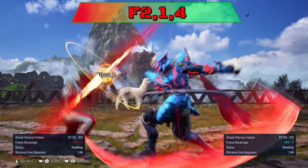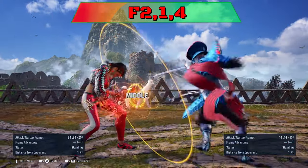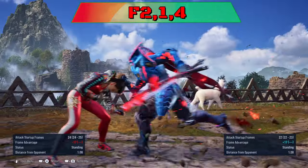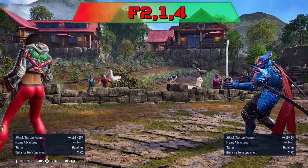4-2-1-4: the first two hits are minus 10. The last hit is minus 14 for a 14-frame free punish. The beginning string can be sidewalked from either side to punish Azucena.